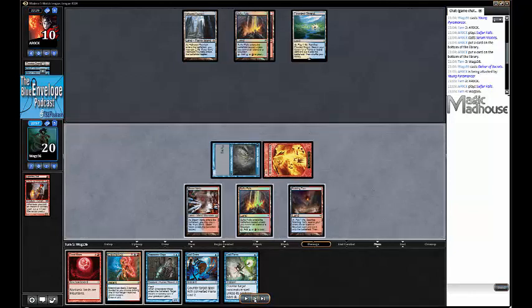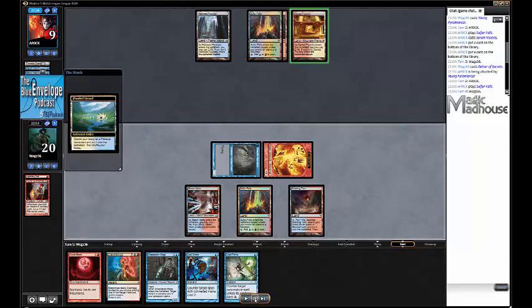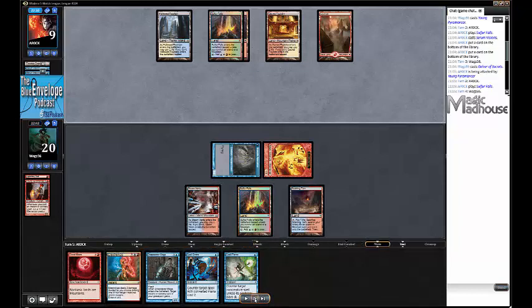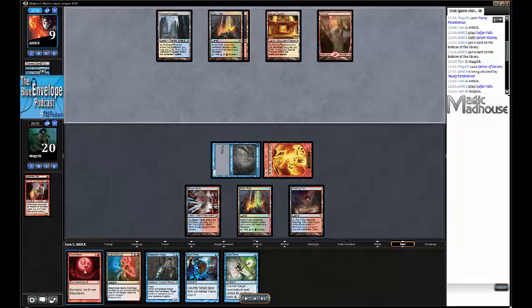I tap my opponent for 4 and they're on 10 - halfway there. They crack their Flooded Strand for Sacred Foundry, clearly after lots of colours of mana. My opponent's on 9 with 5 mana up, but I'm beating them down. I could just win with damage, but I would like to land this Blood Moon. Especially because if there are no basic Mountains, this is going to be game over.